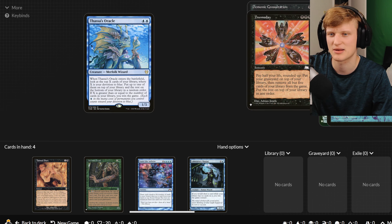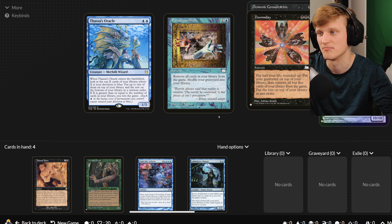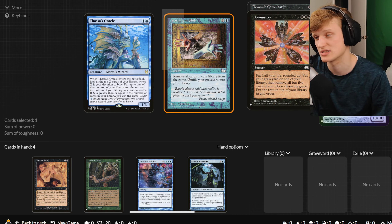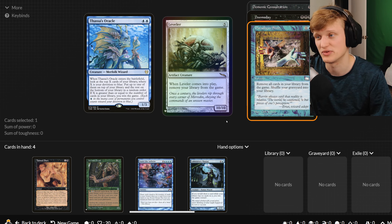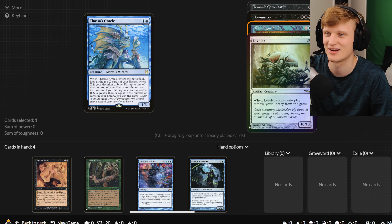Let's go over another one. We got Peregrine Shift: remove all cards in your library from the game and shuffle your graveyard into your library. So hopefully your graveyard doesn't have that many cards in it — if it doesn't, maybe there's two cards in it, and you win the game with Thassa's Oracle. Another one we have here is Leveler: when Leveler comes into play, remove your library from the game. Simple, easy — that's another one.